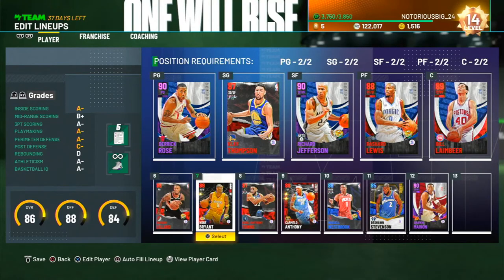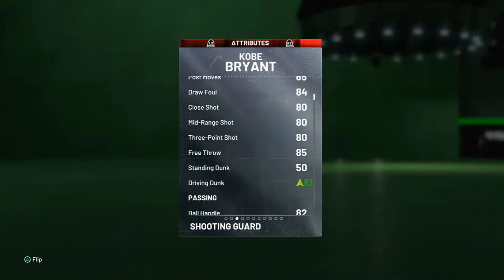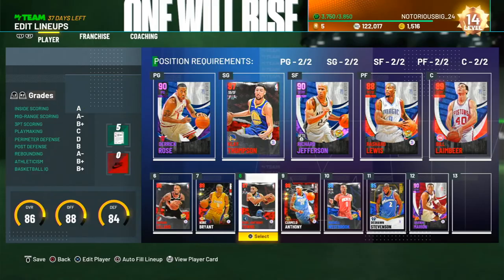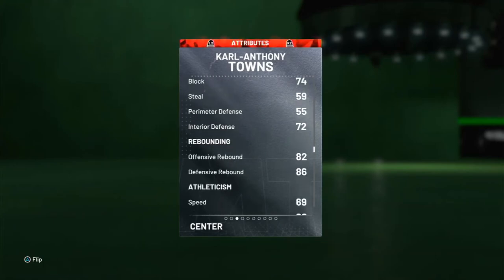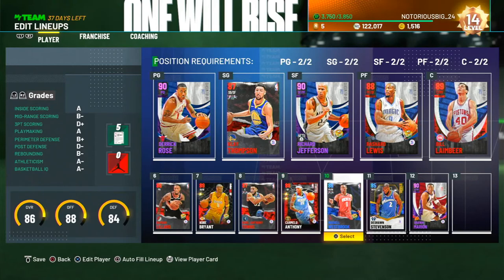Off the bench, you got to run your free Kobe. You can start Kobe if you got him up to a ruby already because he's good like that. If you got him up to a ruby, you can run the free Kobe. For your backup big man, get KAT — he's another big man that can rebound and shoot the three. 79 three-ball, 86 rebound. And for your third point guard, if you can't afford D. Rose, for your second point guard to back up, get Russ.